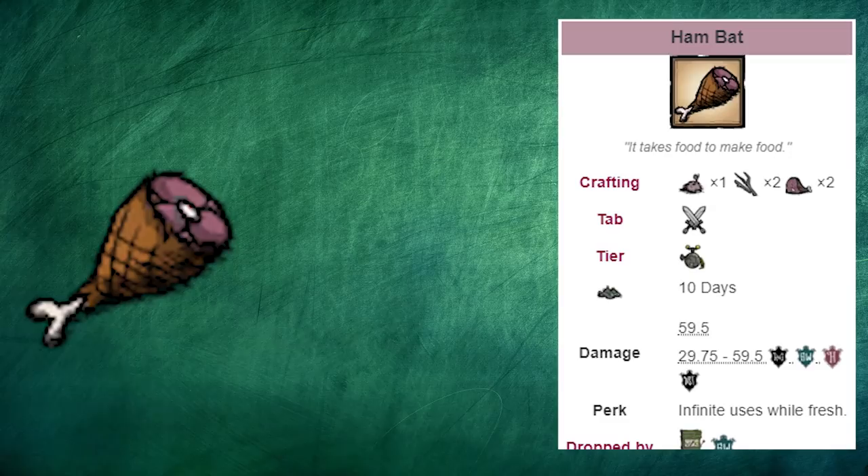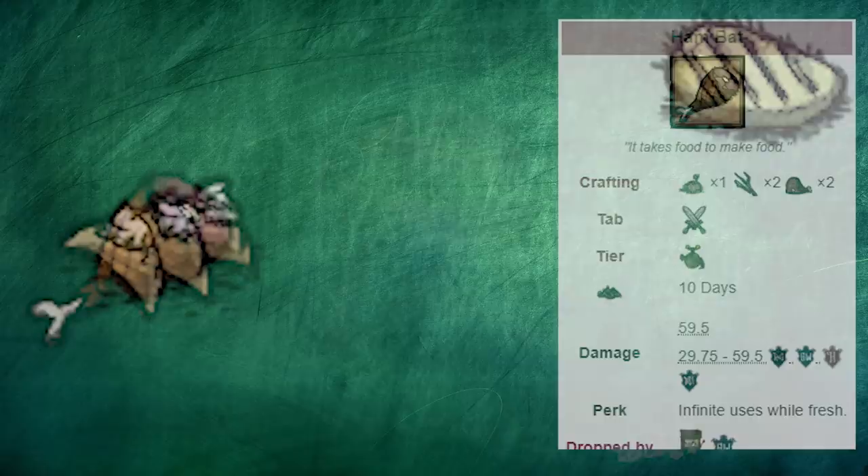When Deerclops is going to spawn, use 2 of this meat to make a ham bat. It'll be 100% fresh regardless of how spoiled the meat was. A ham bat's freshness determines how much damage it does — it starts at 59.5 damage a hit with infinite durability, and lowers over time to a minimum of 29.75 damage in 10 days, right before it's about to spoil.